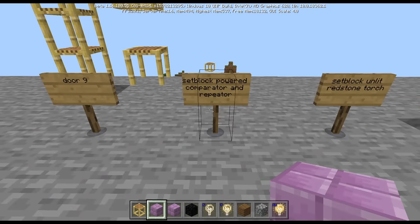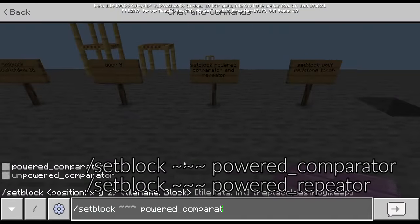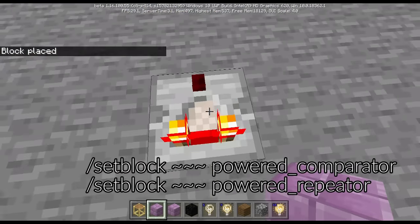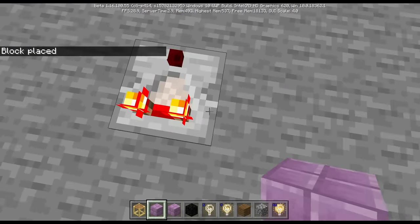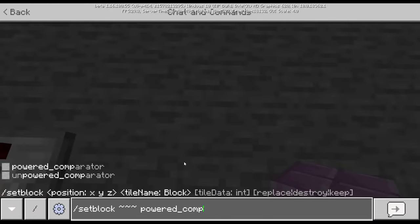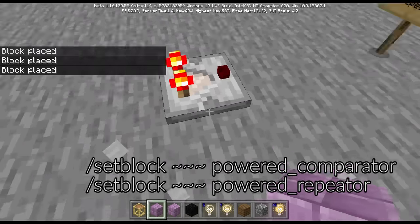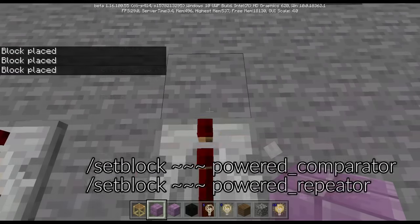Second to last is the powered comparator and powered repeater using set block. These are powered even though there's no redstone signal going through them. Unlike the comparator, the powered repeater updates very quickly.